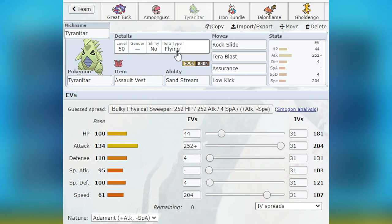Moving on, we have Assault Vest Tyranitar, Tera Flying, with Rock Slide, Tera Blast, Assurance, and Low Kick. With this EV spread, it hits 107 Speed, which is to make sure it outspeeds Dragapult in Tailwind, and more specifically a non-boosted Iron Bundle. This was very important, and I'm glad I did this. It also synergizes with my Goldango — who I'll get to later — because Goldango is one Speed point higher at 108, so it also outspeeds Bundle and Dragapult. The Assurance was very helpful because Tyranitar is slower than everyone on the team outside Amoonguss, making it a great follow-up Pokémon. Natural good defenses, along with Assault Vest and Sandstorm, made it a special defensive beast.